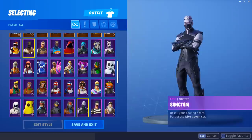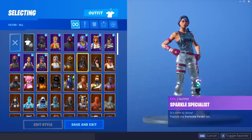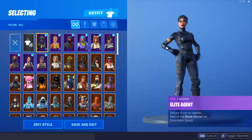Some of these other skins are pretty trash. The number 10 spot is going to be the Sparkle Specialist. So this is probably going to be our list right here: the Sparkle Specialist, the Rook, the Redline, the Rapscallion, the Onesie, the Duke, the Iconic, the Ginger Gunner, the Elite Agent, and last of all the Galaxy Skin. That makes 10 — and that is our list right there.